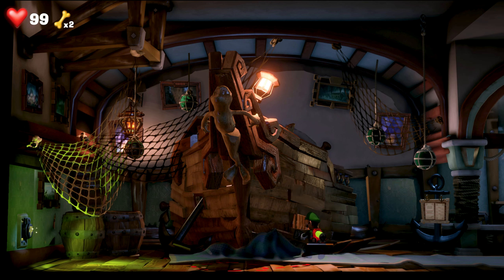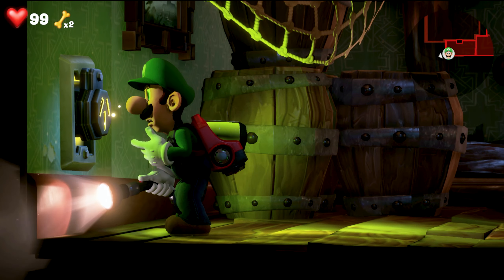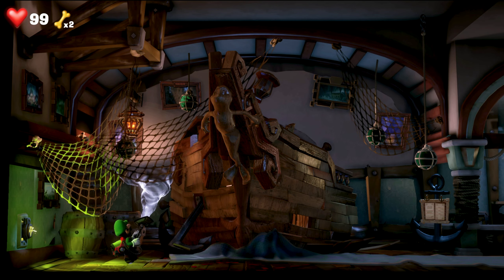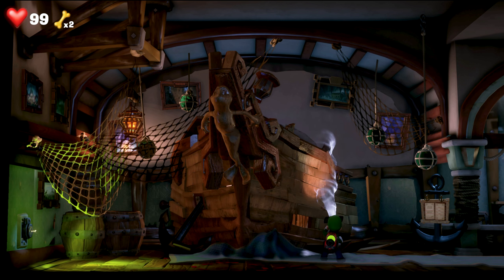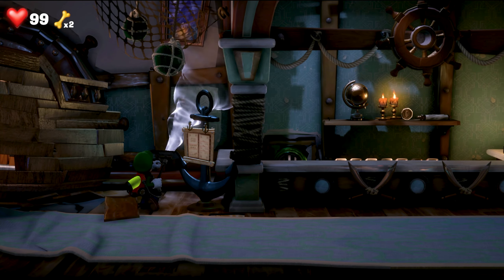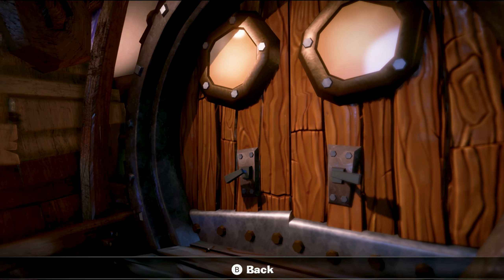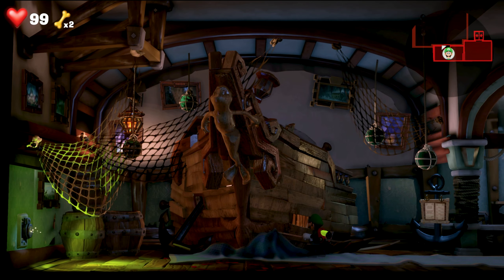We've got a whole ship here. So this is the part of the game where we're going to learn a new mechanic, I think. There's a thing there. I obviously don't have the suction power for that. Oh, I can look in. There's a door. So there's obviously something inside the ship.